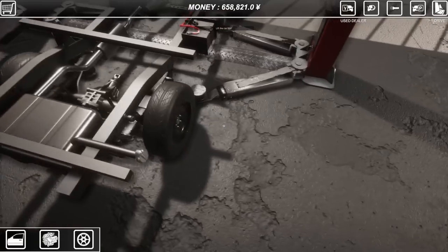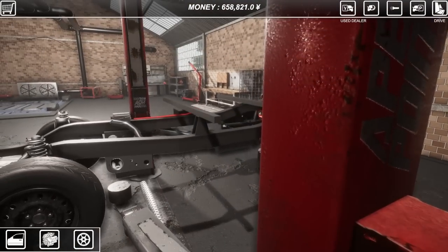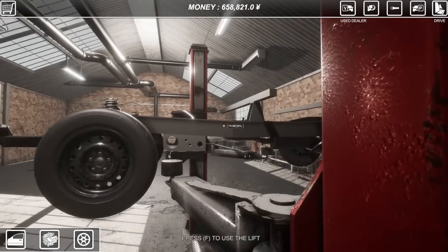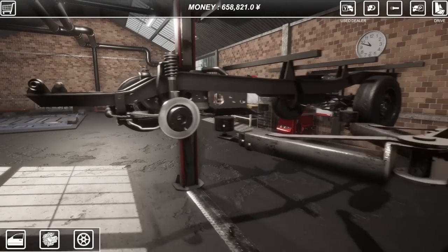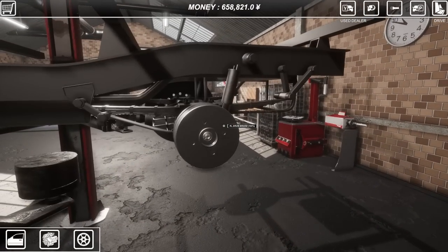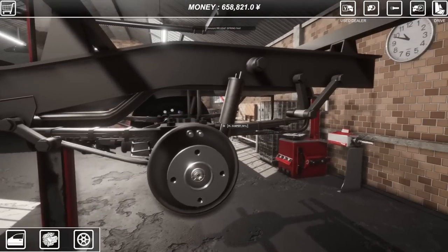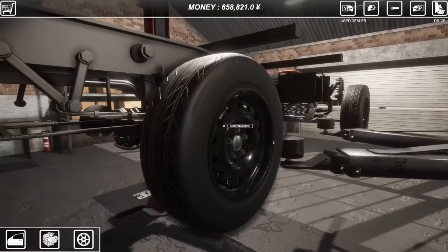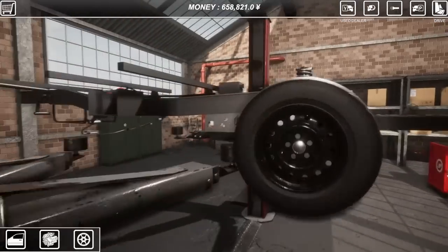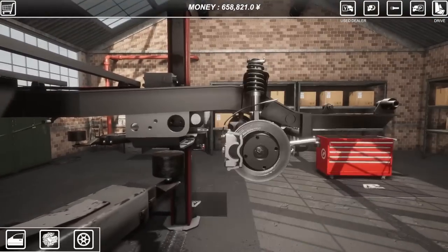So we're gonna part out this vehicle. Let's lift this bad boy up. This is just one of the things you can do to make money. You'll get a lot more money once you have upgraded vehicles and can do some of the events and actually score well. There's a lot of parts on this thing. I do like the fact that you can strip down vehicles like this — it's really cool.